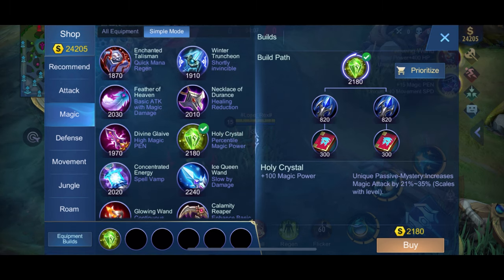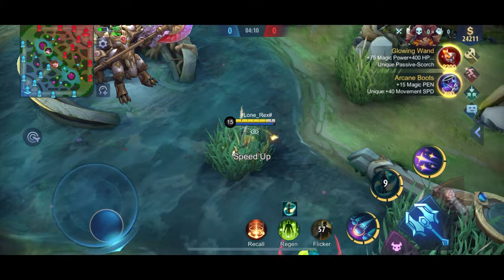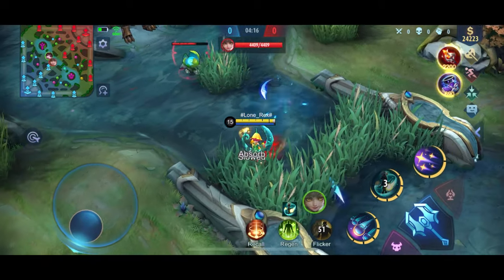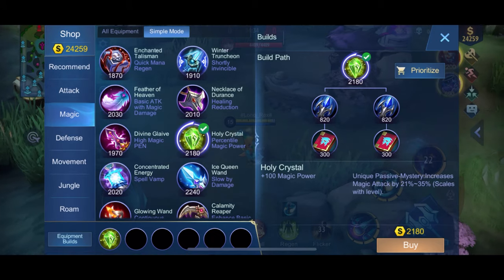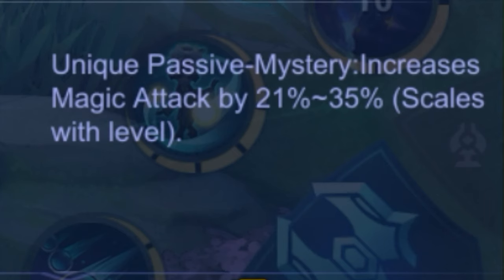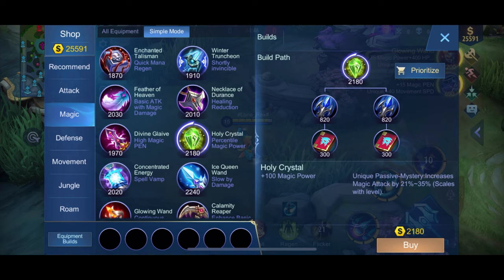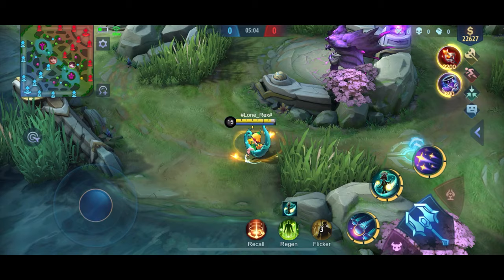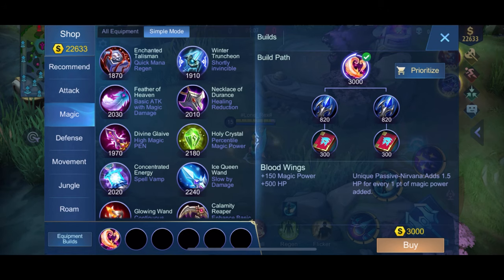Starting the last items with Holy Crystal: this increases magic power for your final equipment slot. Its unique passive is Mystery, which increases magic attack by 21 to 35% scaling with level. Holy Crystal gives you 100 magic power. Blood Wings is another last item — it gives 1.5 HP for every 1 point of magic power added, so the more magic power you have the more HP you get. Stats: 150 magic power and 500 HP.